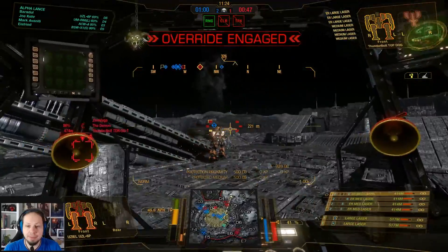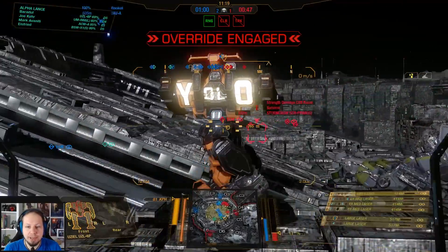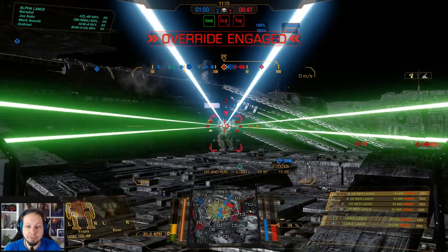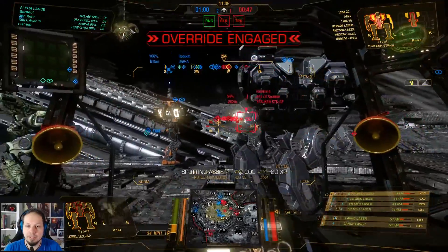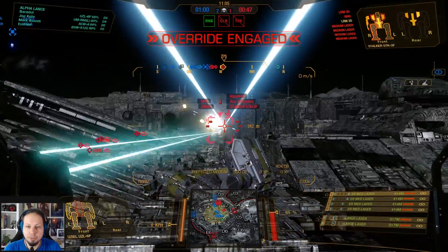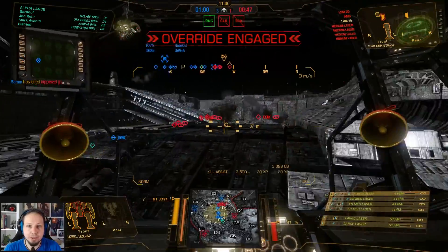Kodiak in the back. It's working out pretty fine here — we pushed them back. They are on the run, uncoordinated. They need to regroup if they want to make something happen. I'm on the Stalker, Juliet. Is he going for me? He doesn't have locks. We use the cool shot and then we keep going.